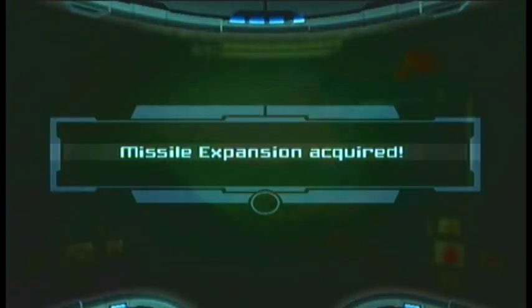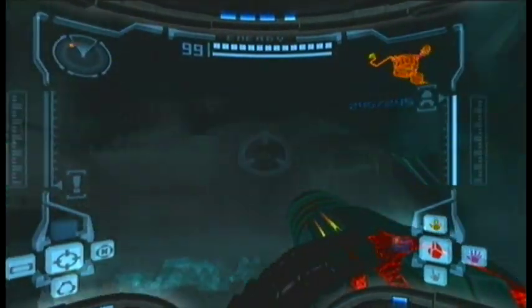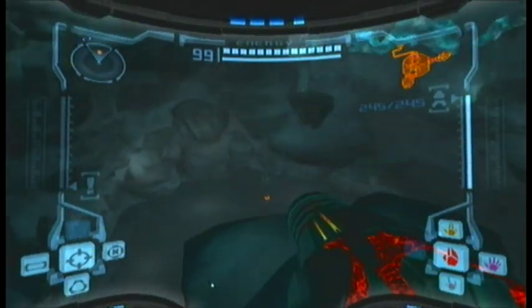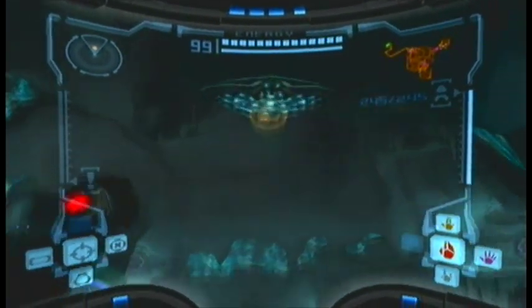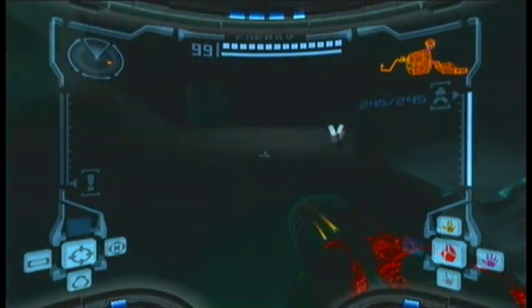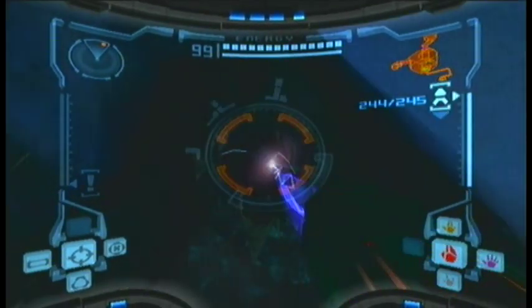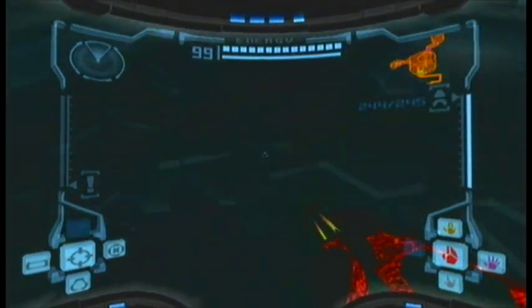Here is the very last missile expansion I collect in this game. This one is located in the Frost Cave. You will be needing the grapple beam once again. You will see a little creature floating around, minding its own business — and the timing to grab onto it is important, since if you do it too early you'll just fall down, and if you do it too late you won't be able to do it at all. Once you're on the other side, jump there and shoot that thing down. Reminder: you can only destroy it and make it fall from that specific point. Just jump down, locate it, and there we go. The last missile expansion.